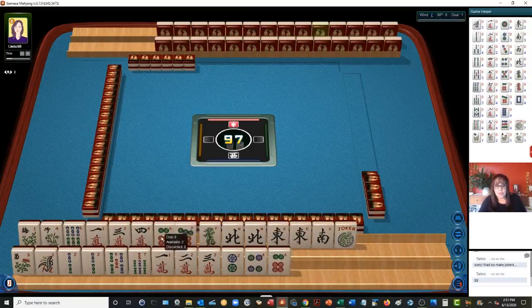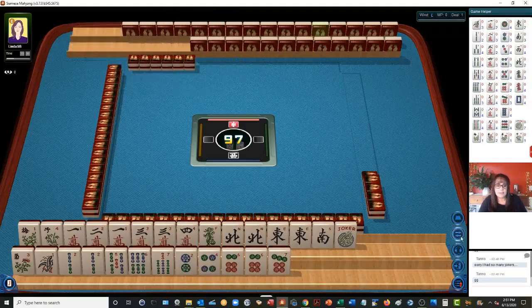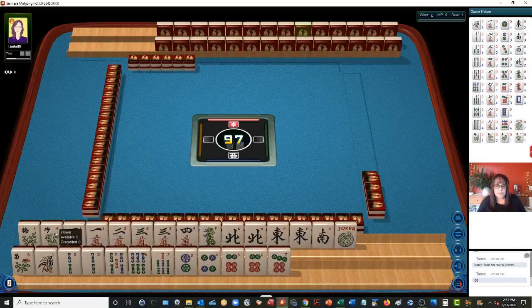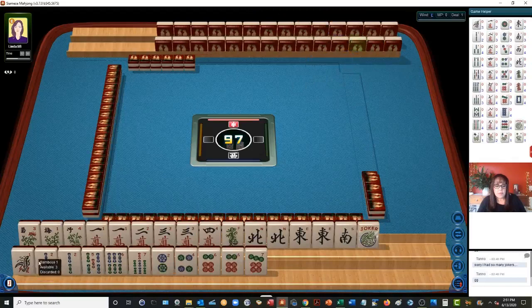I'm going to hold my shift key down and arrange my tiles. If you click on the tile, it just puts them on the opposite rack quickly. So we have a pair of one-three, one through four right there. We have three flowers. We have pairs of north and east, no west, and a south. And then we also have one, two, five, six, seven in bams, and two, four, six, seven in dots, plus a six dot pair.